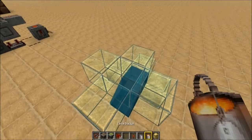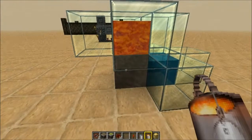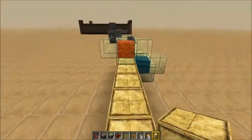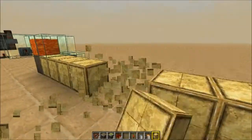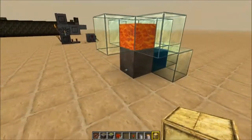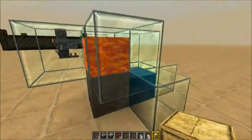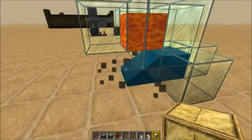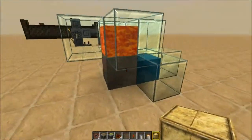Now grab your lava bucket and click it down on top of this block just like that. You can see that's how it generates the cobble — the cobble is going to be coming out this way, and the pistons are going to bring it this way. If you're building this inside a house, keep that direction in mind. This is the actual generation happening of the water and lava meeting, creating the smooth stone.